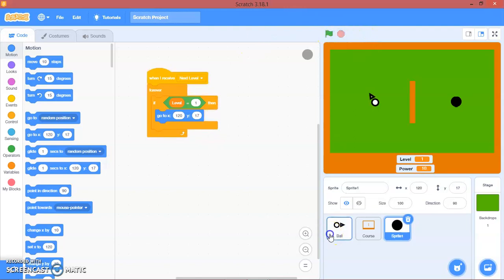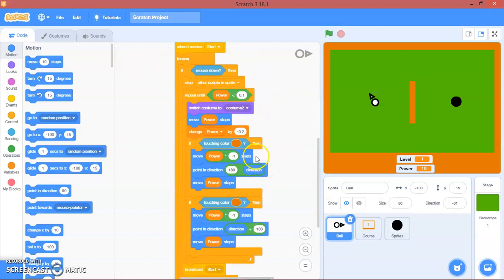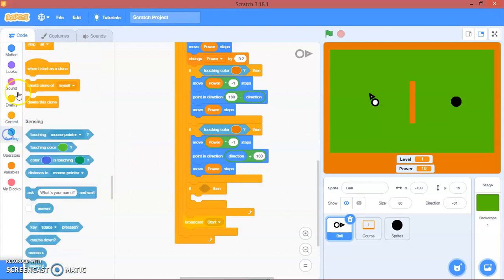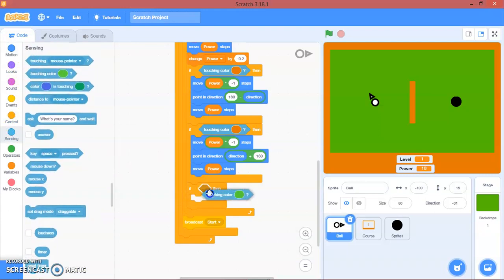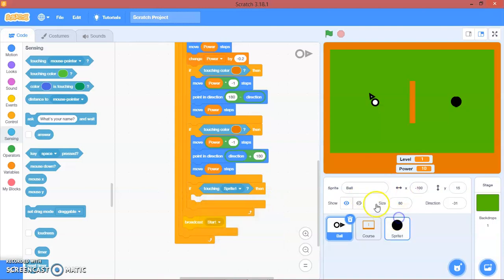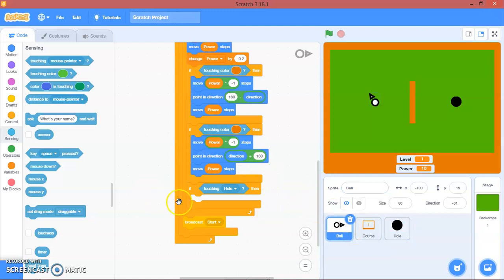Now let's go to the ball sprite. We'll put in another if block in here — touching... we'll rename this first, call it 'hole' — so if touching hole, we will...